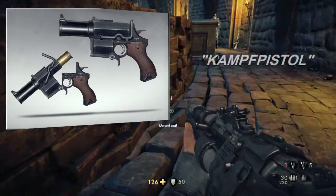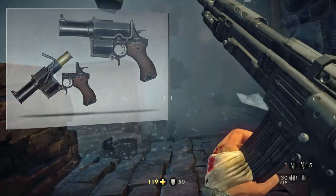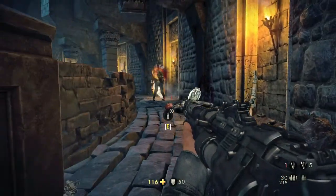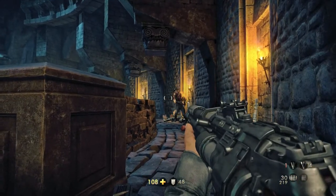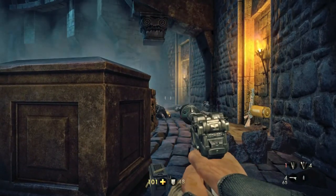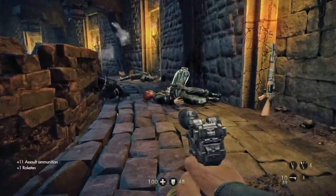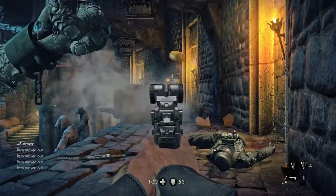As you can see, the creature is not actually attacking you at all. It's attacking everything that makes noise in the game. So whatever makes a noise, the creature will take care of it. What you can do is use the silenced pistol to eliminate the Nazis and the zombies in order not to be detected by the creature.